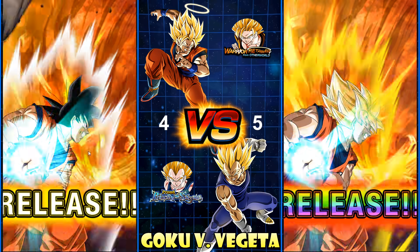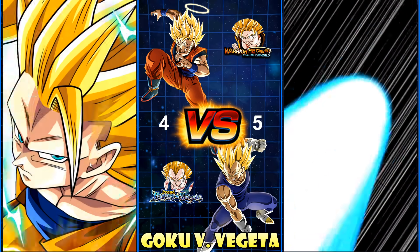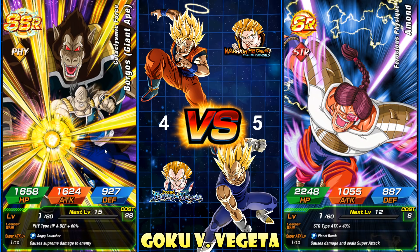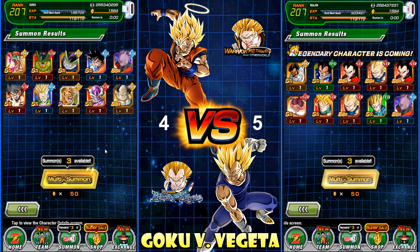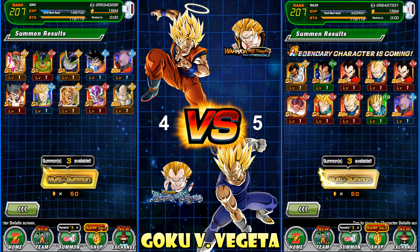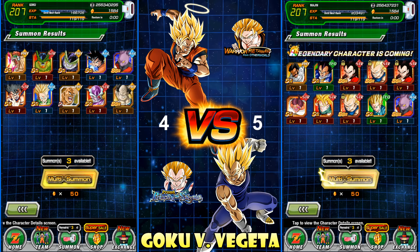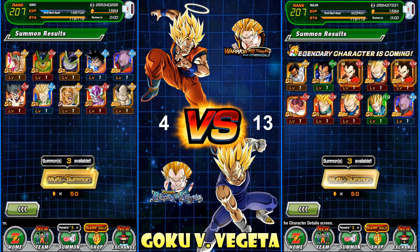With the LR — whoa, whoa, whoa! What is going on? One, two, three, four, five SSRs! We got a three-pointer, another three-pointer, and two one-pointers — that's eight points in one multi! Commanding lead, 13 to 4 for Vegeta! Alright, we're done with this, we're gonna switch it up. Wait, why is there one available? Did someone summon on this prior? Something goofy here, but we still got one summon available — we'll get a free one. We flip the accounts now.